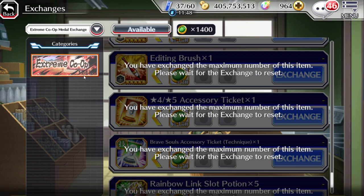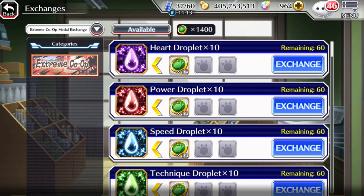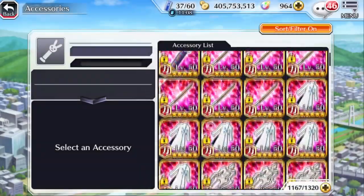We also had a Brawl Quest last year around New Year's — similar to the current co-op event but the main prize was editing brushes instead of potions, which was great for newer players. We should be getting that again for the fourth anniversary. In about 12 days you can buy out the entire Extreme Co-op shop. I personally farmed about 5,000 editing brushes.